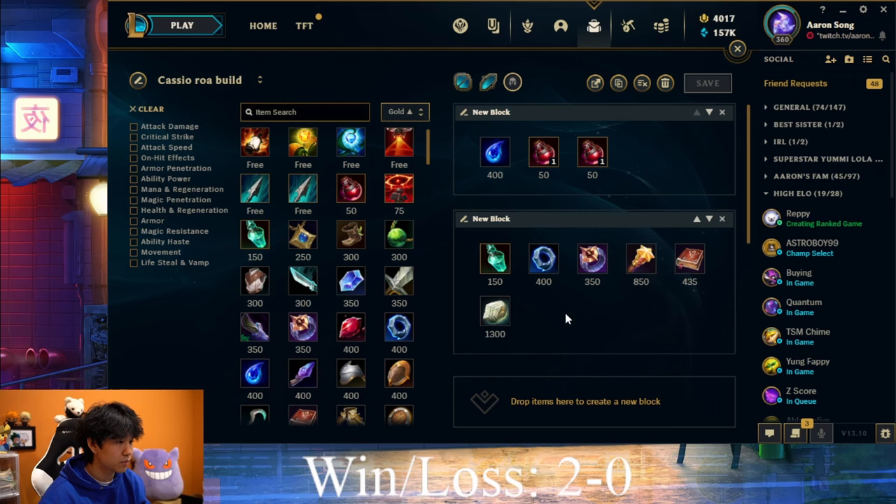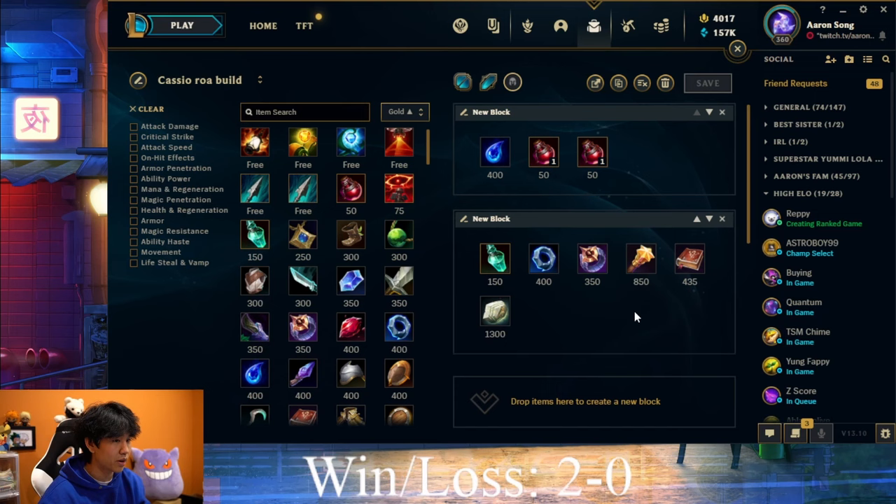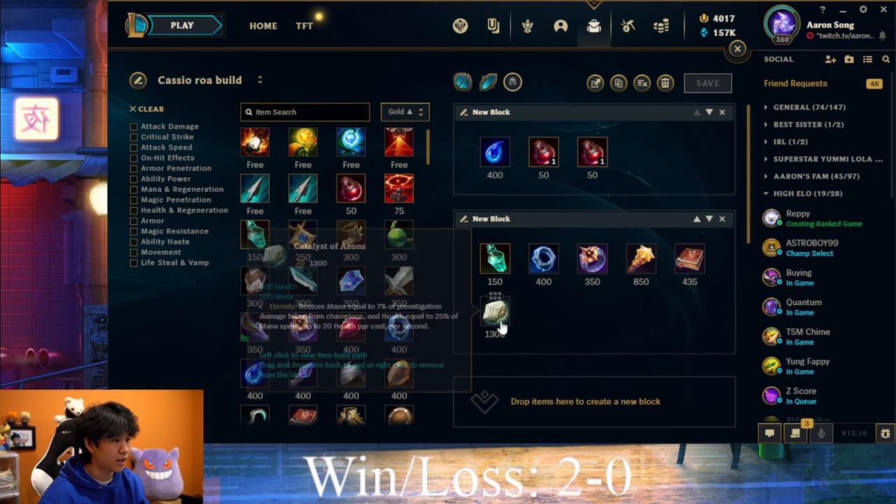If I'm not facing a counter matchup, I typically opt for the damage components in ROA, only because in this meta there's perma fighting with your jungler and bot laners. If I am facing a counter matchup, I opt for the Catalyst and try to scale. The reason you don't just rush ROA as quickly as possible and instead delay it by building Refillable Potion or Doran's Ring is to utilize its passive — once it's fully stacked, you get a free level. The longer you stall, the better, because it takes more XP to level up later. If you finish ROA at level 13 and get a free level to 14, that's more value than finishing at level 11 and only getting level 12.